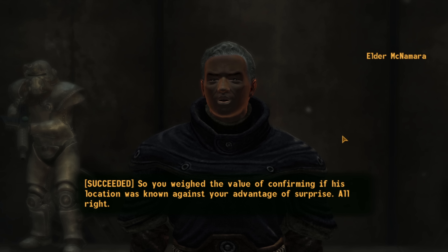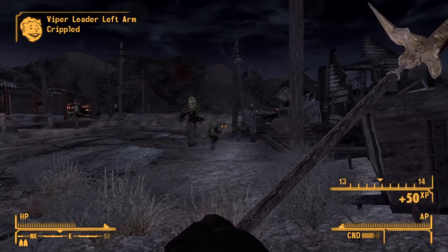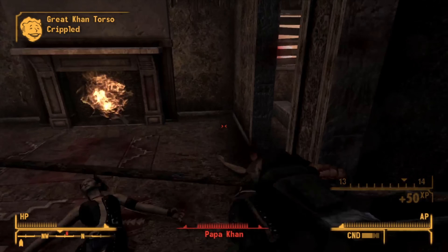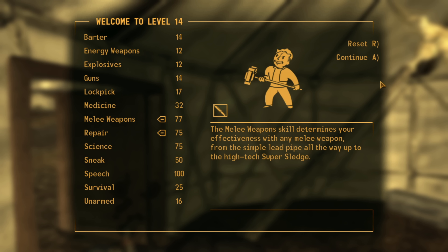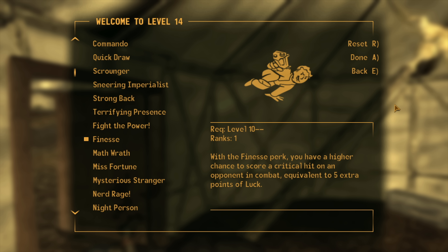We go meet the Brotherhood of Steel, who strip us down — a real low point for Law Limburger — and we head out in our underpants. An NCR ranger confronts us and we tamper with his radio, which destroys him outright — a well-played trick. We march back to the Elder, acquire our kit, and convince him we did the right thing. Next up is the Great Khans — on the way the Vipers are taken care of, and when we visit Red Rock Canyon we start bashing the Khans, who give great XP.